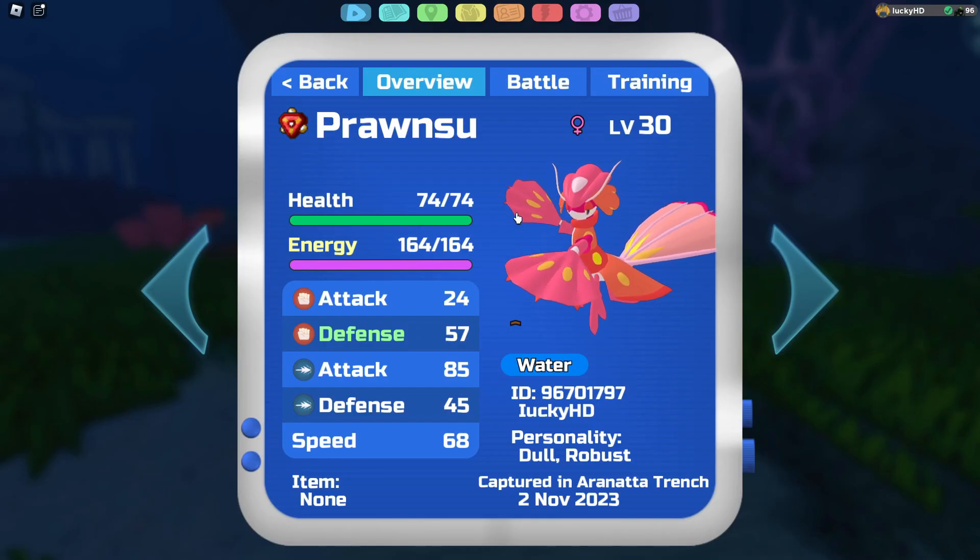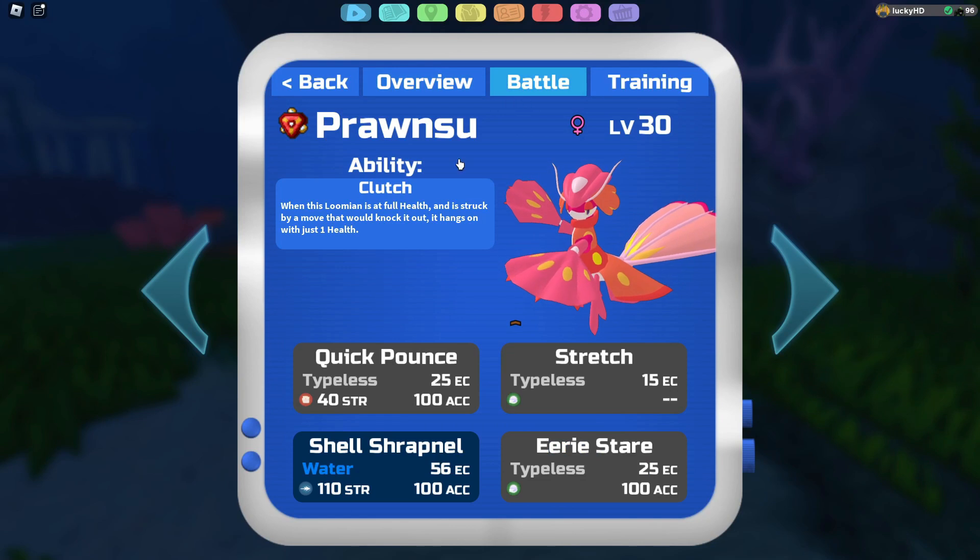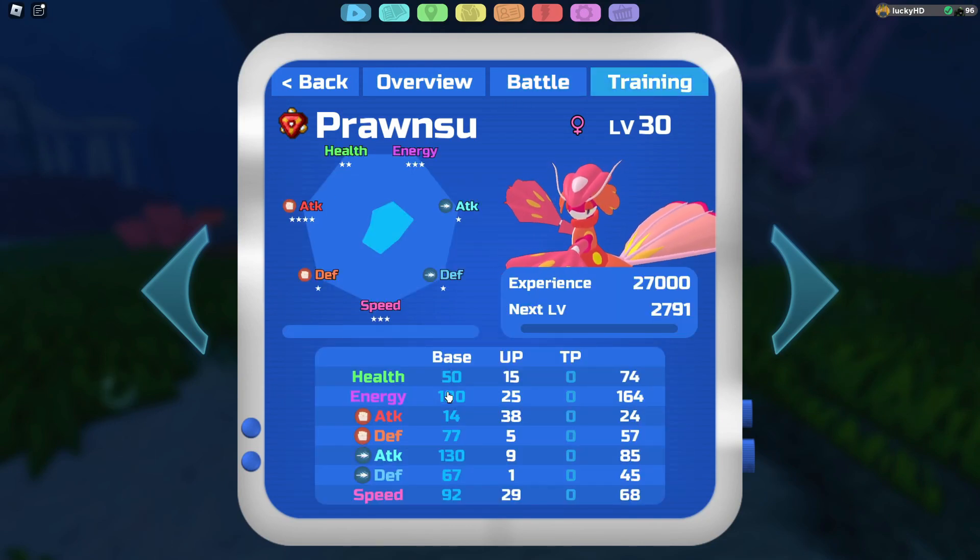Let's go over the stats for Pronsu. Its ability is Clutch. Its stats are: 50 health, 100 energy, 14 melee attack, 77 melee defense, 130 ranged attack, 67 ranged defense, and 92 speed.